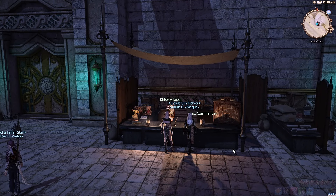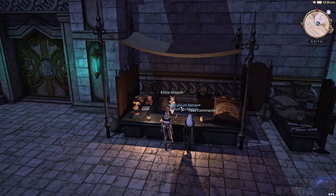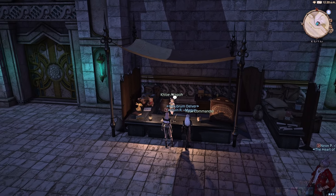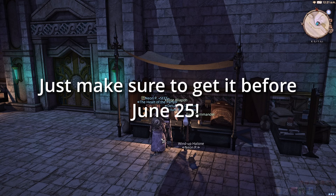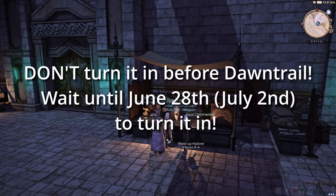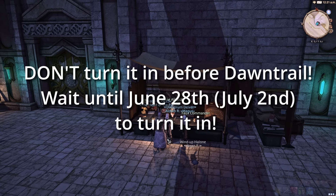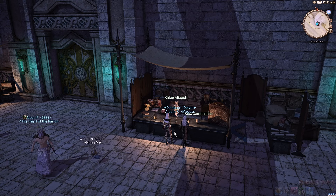Next, it would be a good idea to do Wondrous Tails ahead of time, so that once Dawn Trail drops you can turn it in for EXP — whether you're leveling up one of the new jobs or just want a boost on your way to 100. You'll get your book from Chloe here in Idyllshire. I'd recommend getting it on Tuesday, June 18th, or a couple days later, so you can prep it and then turn it in to Chloe once Dawn Trail drops. You can then get another one and work on that one after launch as well.